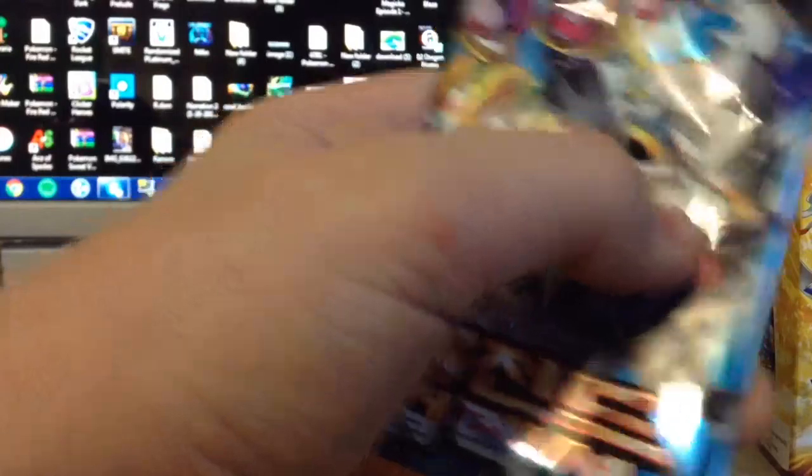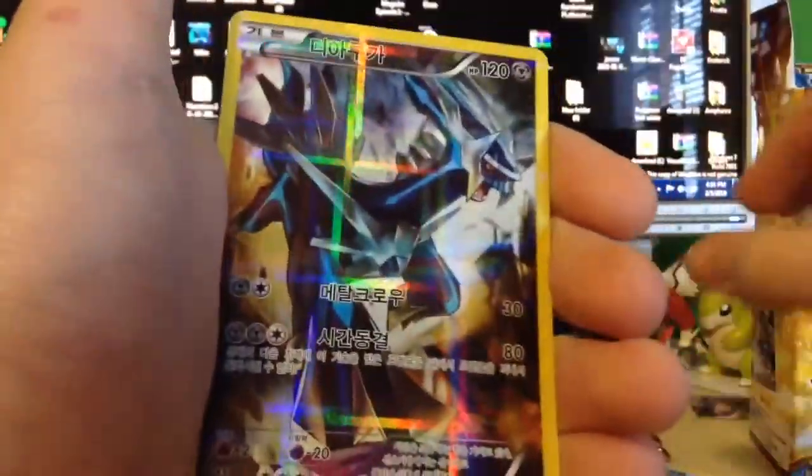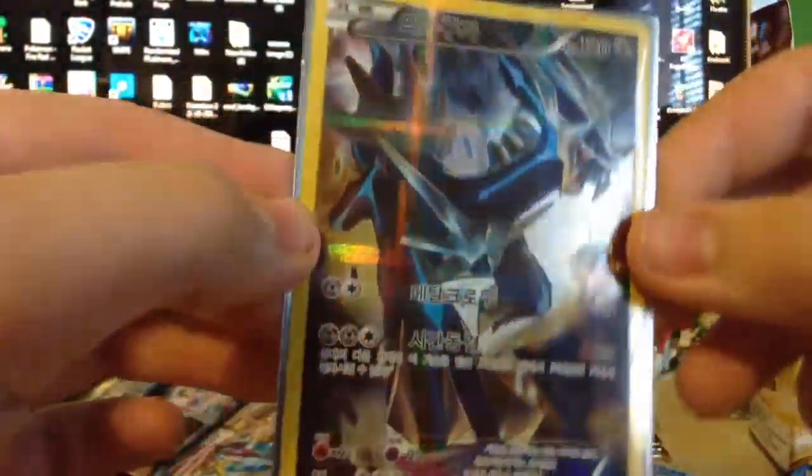These packs are impossible to open. Probably a mistake choosing to do this. We're just cutting them open. I resorted back to the scissors because that's so annoying. Pansham, Braviary, Meowth, Froakie - Dialga! Dude, that's so cool! That's such a cool card.